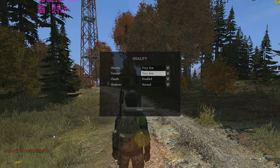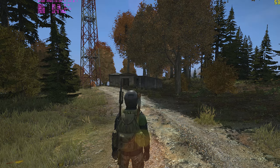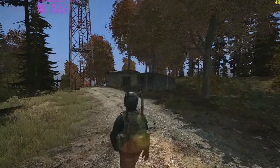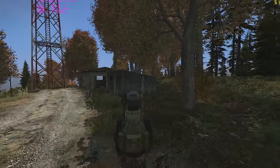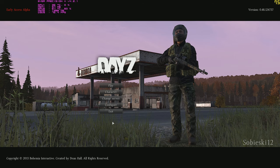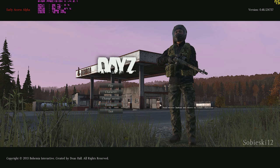No matter what you change the setting to, nothing will happen because the server is essentially forcing it. If the developers were to change this to at least normal or low, it would keep some of the grass but lower the draw distance from 100 meters to maybe 50 or 25. If set to very low, grass would be essentially eliminated. I have FRAPS and MSI Afterburner indicators on screen to show exactly how much of an FPS increase this would give you, but you can only test this in the menu, not on a server.